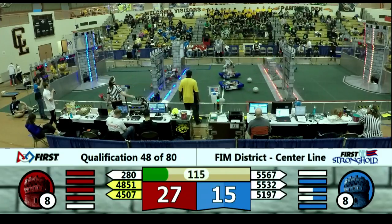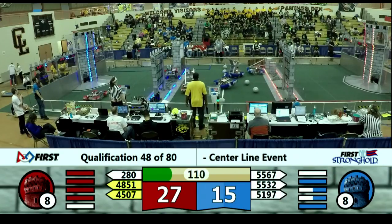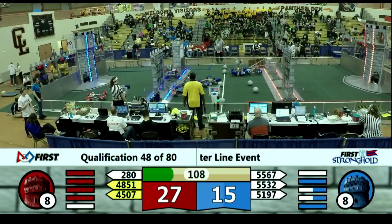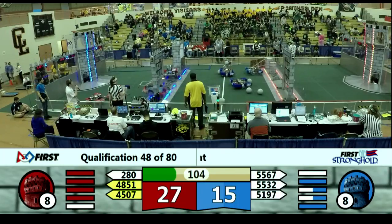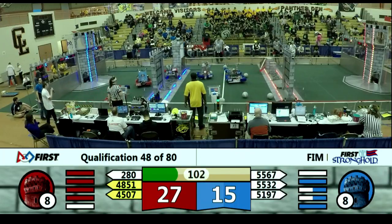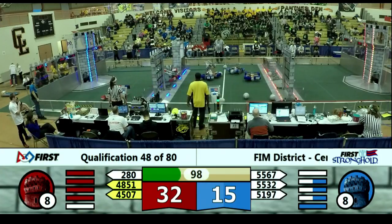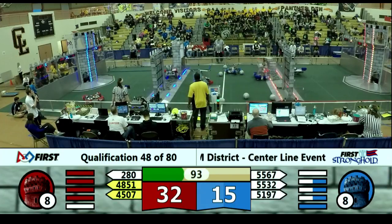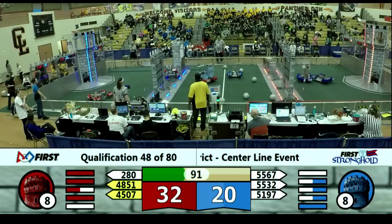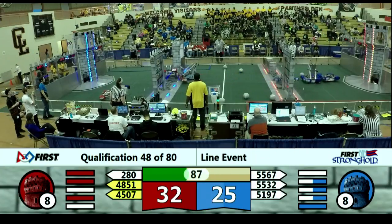On the blue outer works, looks like we have a Tortuga on the ramparts — Team 48-51. On the red outer works, looks like we've got Team 55-67 opening up the Sally Port door. They drive forward, and it shuts on both them and their Alliance partners. Team 51-97 going over the rough terrain, bringing a ball with them as well, quickly following Team 55-32. That defense has been breached.